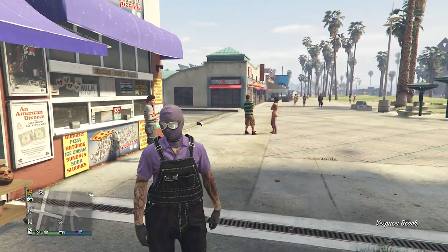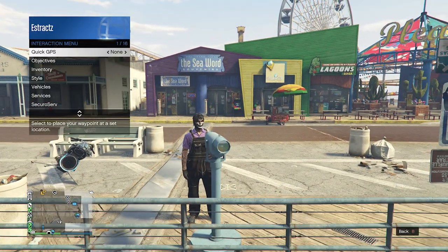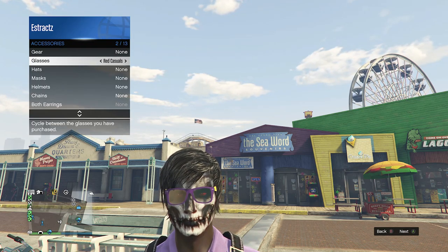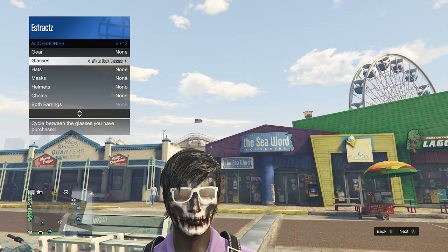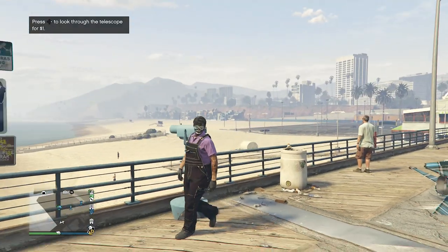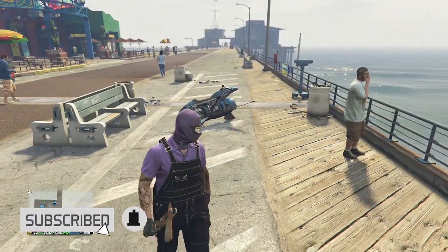We're going to merge the goggles over with the mask. Whenever you have found a telescope on the pier, run past the telescope like this, hit right on the d-pad. You'll see that your character glitches where his or her mask does come off. Now pull up your interaction menu, scroll down to style, click on style, scroll down to accessories, click on accessories, scroll down to glasses, and scroll through your glasses until you find the black outlaw goggles. Note it's the black outlaw goggles with the white outline — not the mono outlaw goggles. After you equip them on your character, put away your interaction menu, walk away from the telescope, and you will see that the goggles do transfer over with the mask just like this. After you're done, go to the clothing store and save this outfit on whichever slot you want.